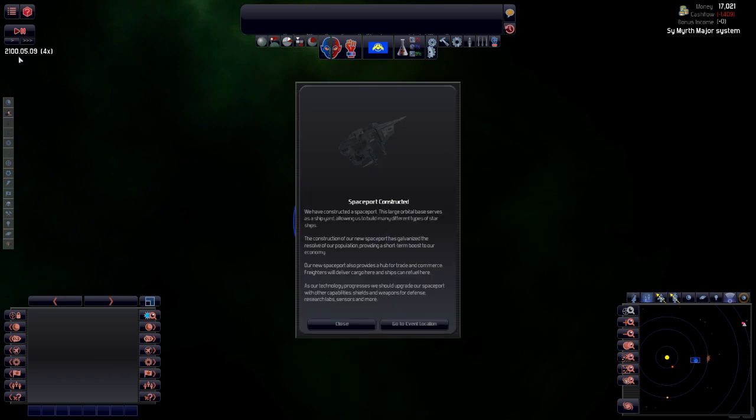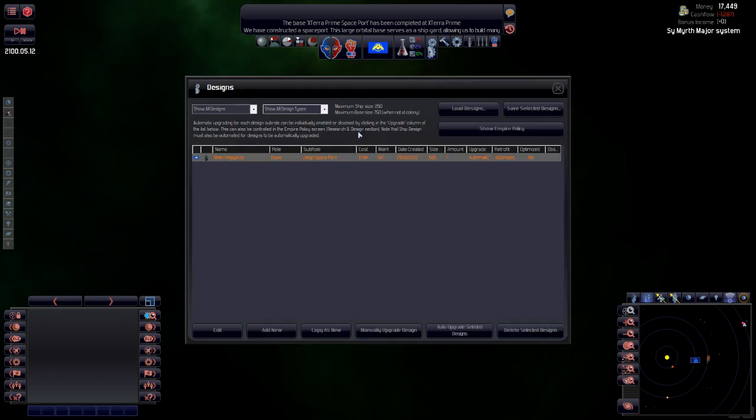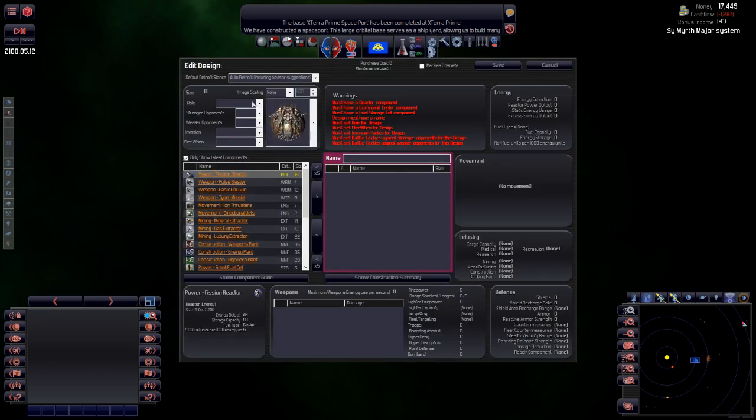Okay, we've constructed our spaceport. Let's pause the game. Now I need to design a scout ship — go into designs and we need a new one. The role is going to be explorer actually, rather than scout. Exploration ship — evade, do not invade, flee when attacked is probably what I want.